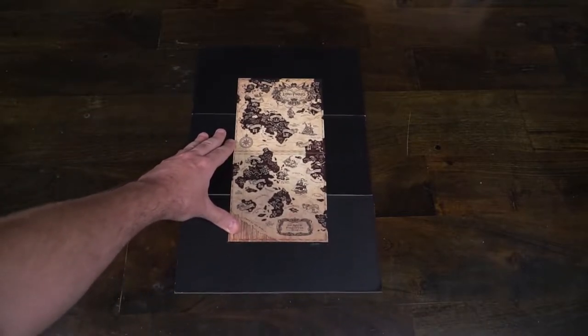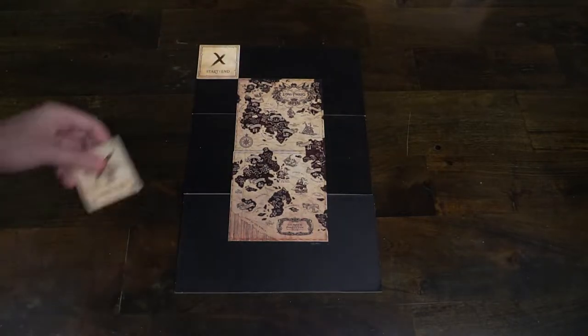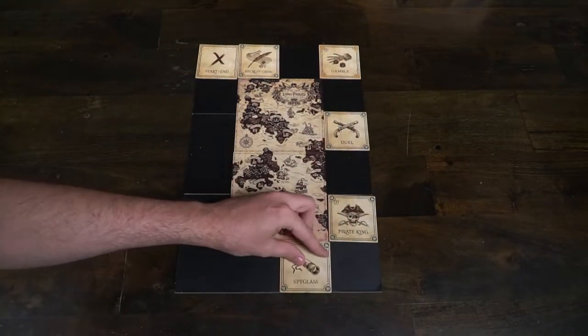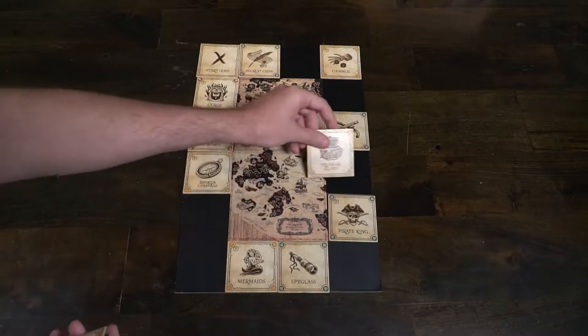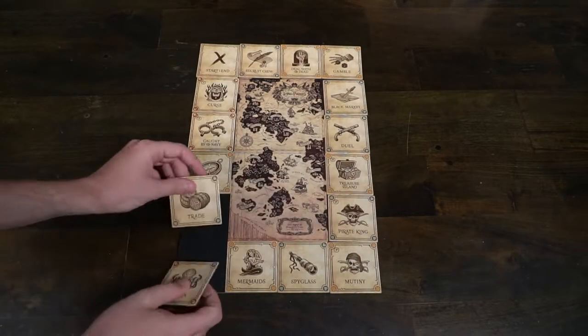The setup for Lying Pirates is going to be based on whether you're playing with the original base game or the expansion. With the expansion there's an additional space area which makes for a larger board. Players are going to get a certain number of tiles and place them along the board to create the board you see here. All players get a ship and place their ship on the start section, going all the way around until reaching the end section.